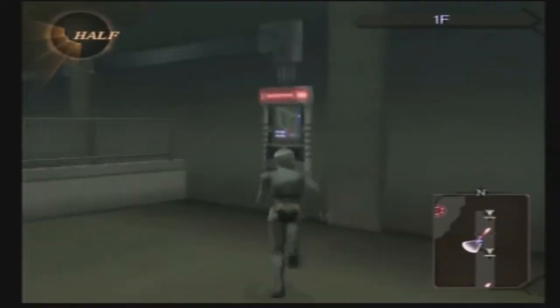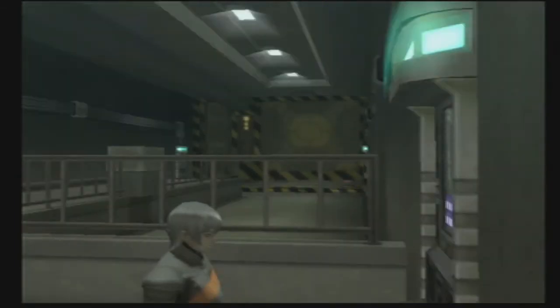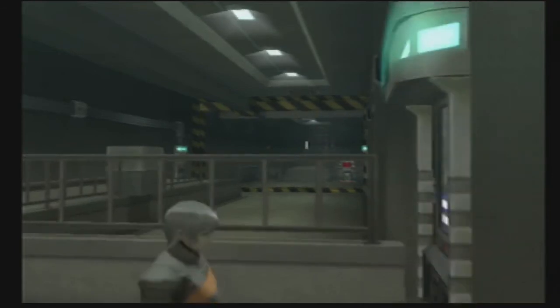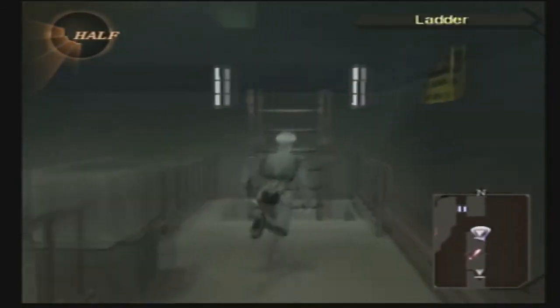A medical kit — that's very handy. Could possibly sell that for some money. We will actually need to spend quite a bit of money in the upcoming dungeon for a certain thing I want to get. Now that the partition is up, we can get to the end of the dungeon and the boss of this area.